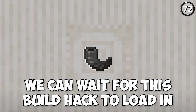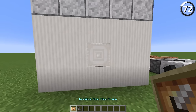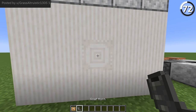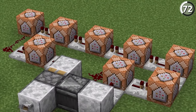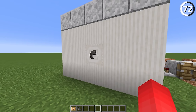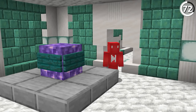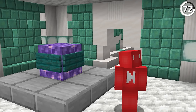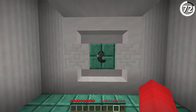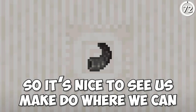We can wait for this build hack to load in, but the truth is it never will — because that's the whole point. By mixing together an invisible item frame with a goat horn like this, we can use a command block that constantly updates it so that it rotates and creates this loading screen animation. This can be great for making your friends think they have a bad internet connection, or it might just be useful for the next time you set up a new map and need something for the players to see while you get everything ready.